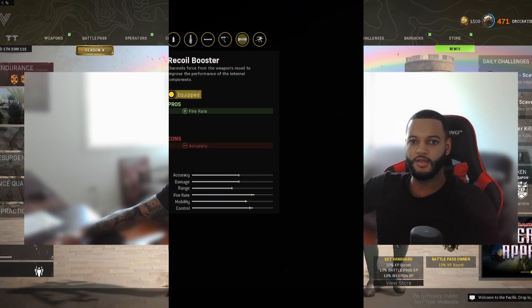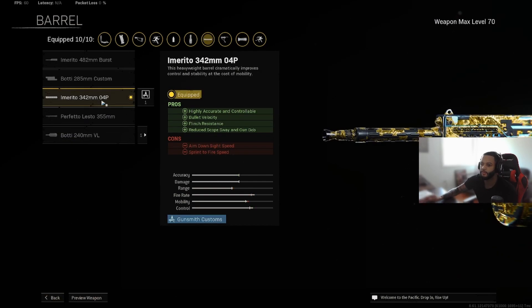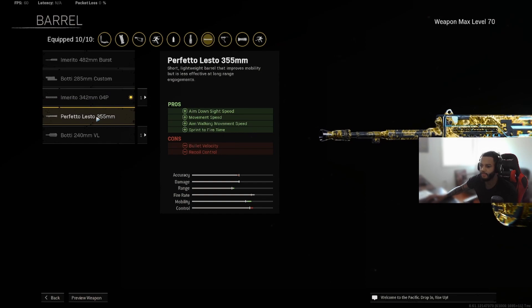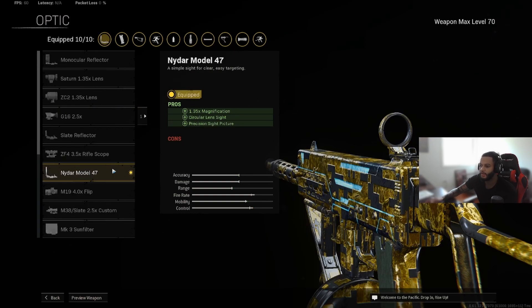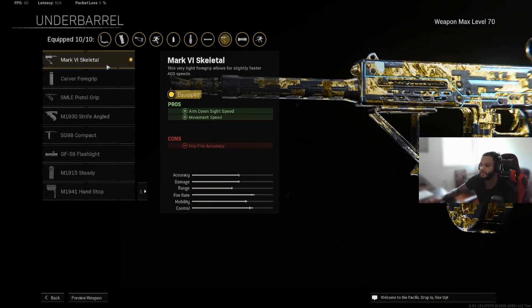We switched up the Marco build a little bit since the last video. For the muzzle I'm still using a recoil booster for the extra fire rate. For the barrel I'm using the 342 barrel — if you want to move a little faster and don't care about range, rock the 355. For the optic I switched to the Nidar model; it feels a little better and lets you shoot a little further. For the stock I'm using the Emirido stock for initial firing recoil, recoil recovery, and aimed-on-sight speed. For the underbarrel I switched to the skeletal for the extra aimed-on-sight speed and movement speed.